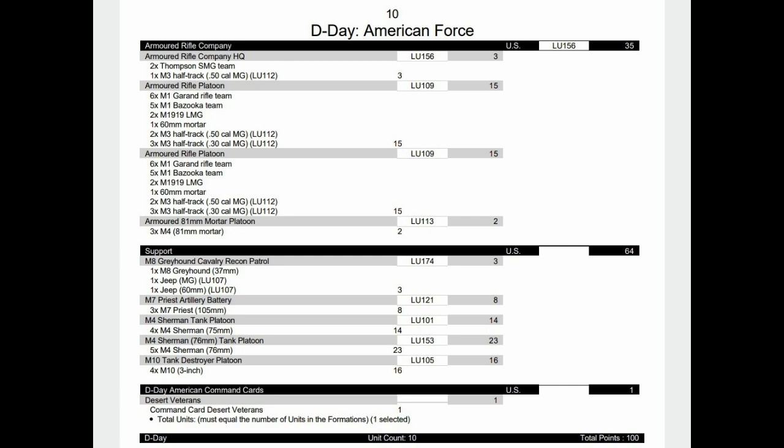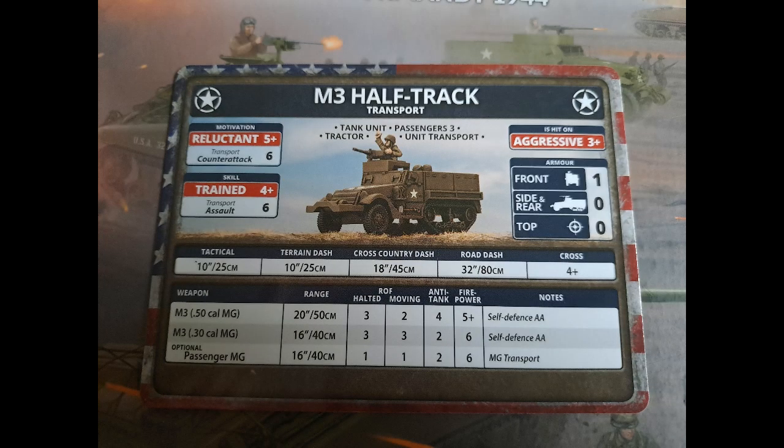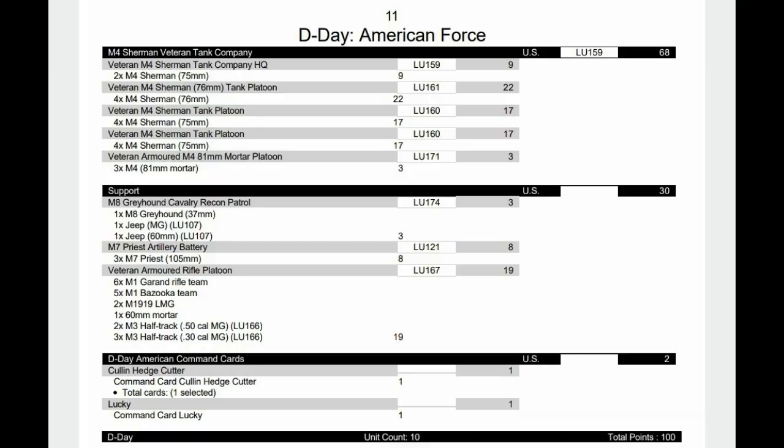Now we have the armoured rifle platoon — two full platoons, quite pricey, with mortars to strengthen the formation. The key with this formation is mobility. In support we have Greyhounds, Priests, Shermans, more Shermans, and M10s, along with 76mm Shermans in formation and mortars. We also have a veteran armoured rifle platoon and Greyhounds to back them up, plus Cullin hedge cutters to round off one unit for reserve.